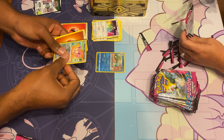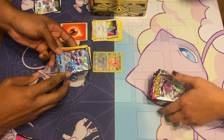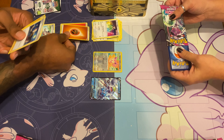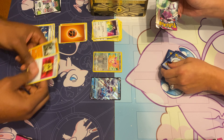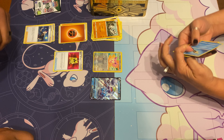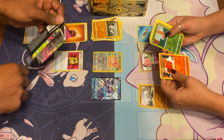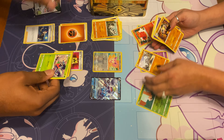So we got a reverse holo and then we got a Crabominable — which I think is trash. It's called a what? Crabominable. It's like a crab snowman. This is my first time opening Pokemon cards. Yeah, you just put all the Pokemon on top of each other because we got a lot of different cards.